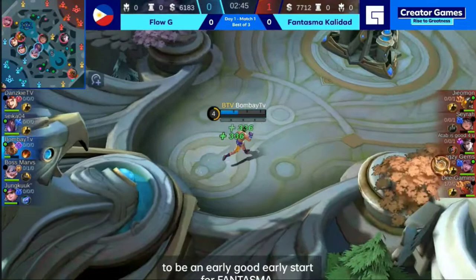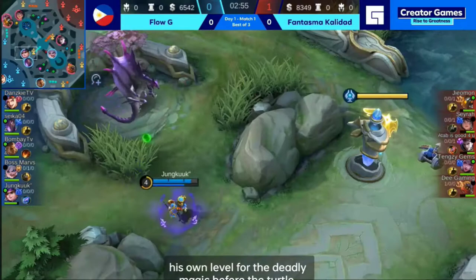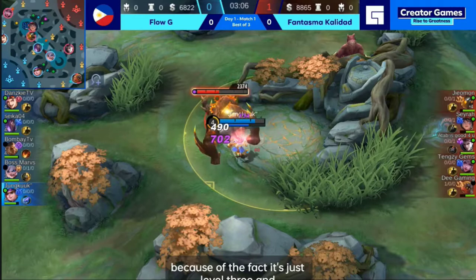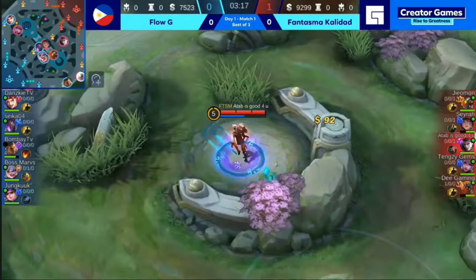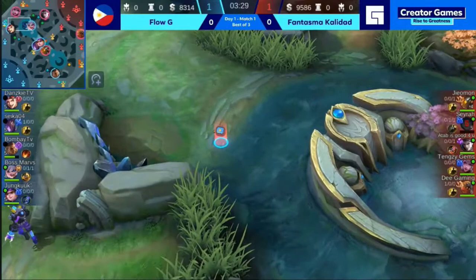This is perfect for Fantasma Calidad, as they are able to stop Jungkook from getting his own level four — the Deadly Magic — before the turtle was spawned. That meant that Jungkook couldn't even get into the turtle area. He tried for the turtle steal, but because he's just level three and the Claude was already level four, Retribution favored the Claude. Fantasma Calidad get the first blood and stop Flow G from getting the early game ramp-up they needed. In fact, Fantasma Calidad is leading by 1,400 gold in the first three minutes of the game. Them being the late-game oriented lineup, this is massive for them.